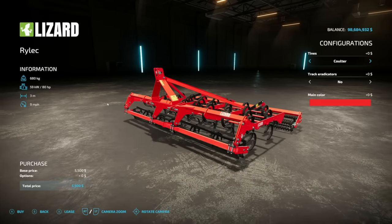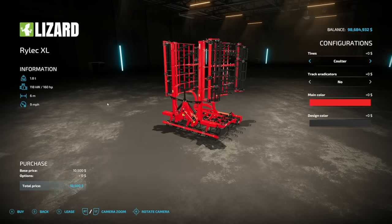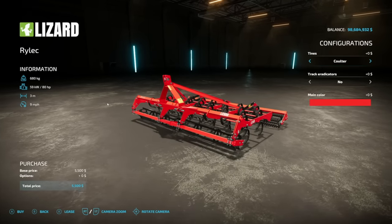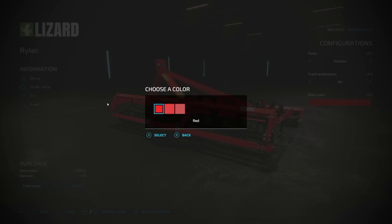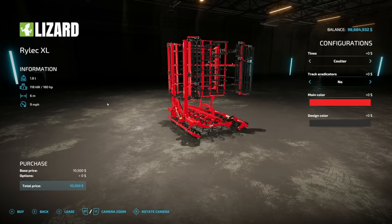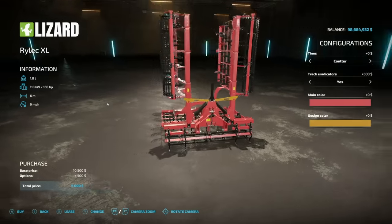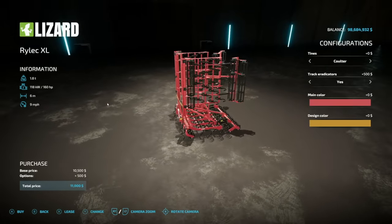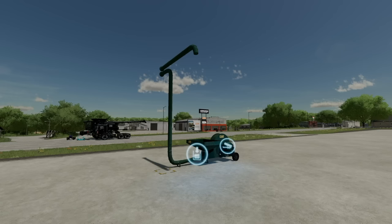The Lizard Rylek Pack from JMZ includes two cultivators — a three-meter and a six-meter. The three-meter requires 80 horsepower, nine miles an hour, with options for coulters, goosefoot tines, and track eradicators. The six-meter requires 160 horsepower, adds a new design color lock-pick option, weighs 1.8 tons, and costs around 11,000. It's a very affordable and decent starting cultivator.